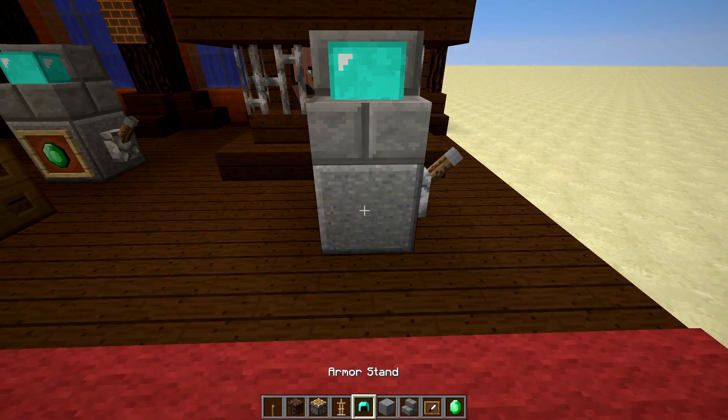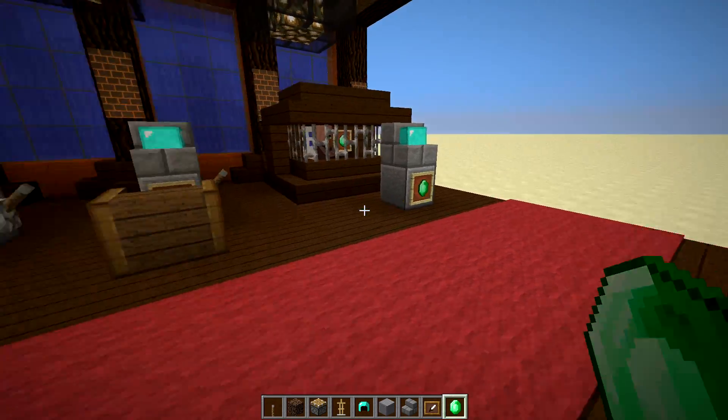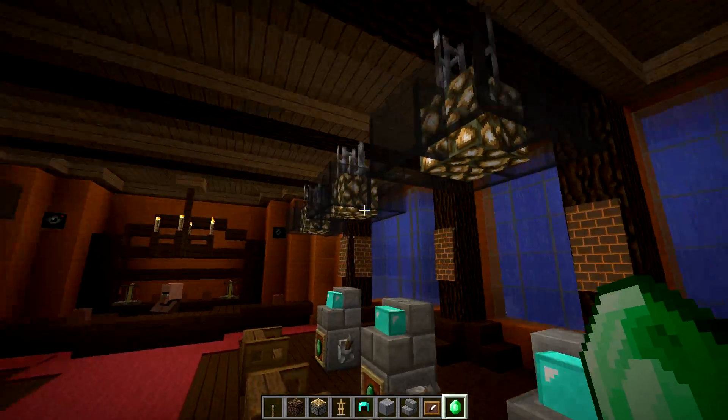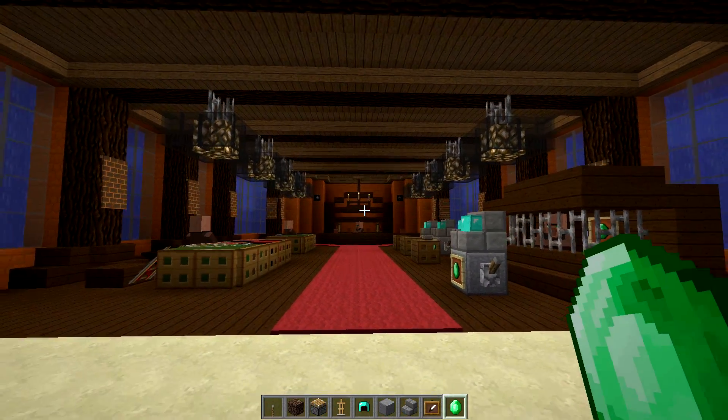You see how it's kind of looking like that — and that's basically all the magic that is happening there. You only need to add a lever right there, some item frames, and some emeralds. That's pretty much it, and then obviously a nice chair. That's pretty much it for this build.